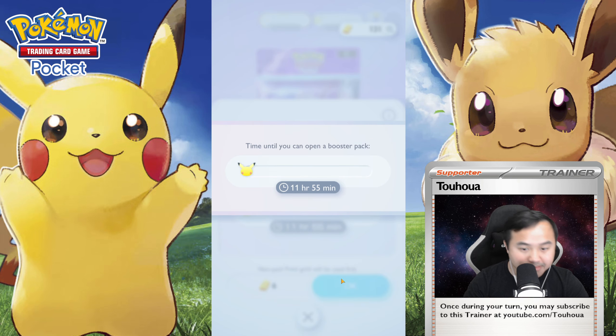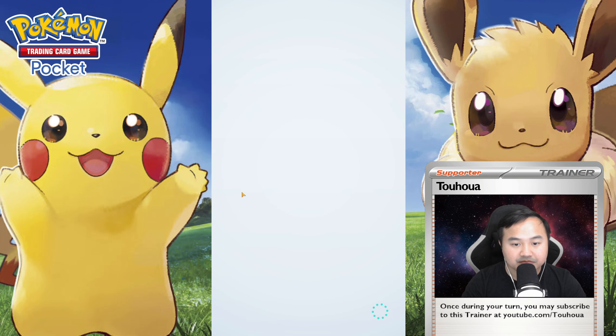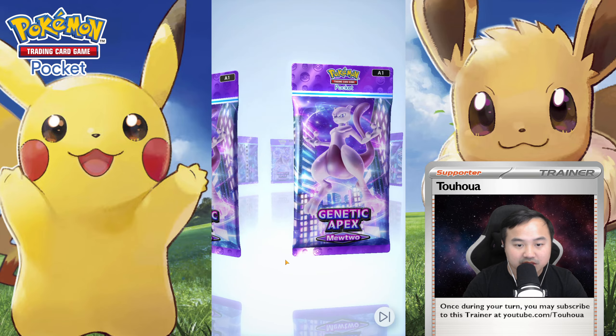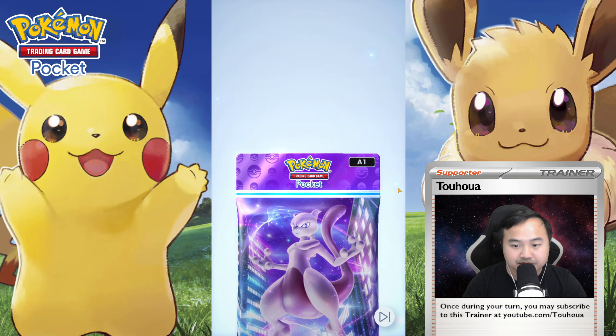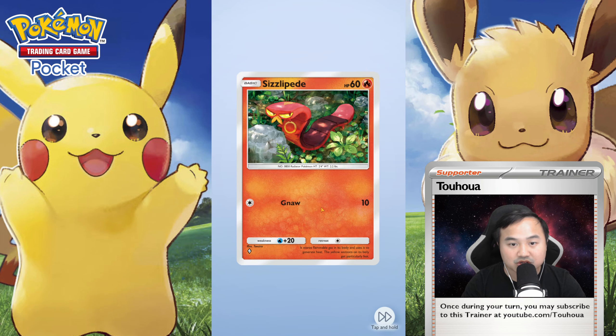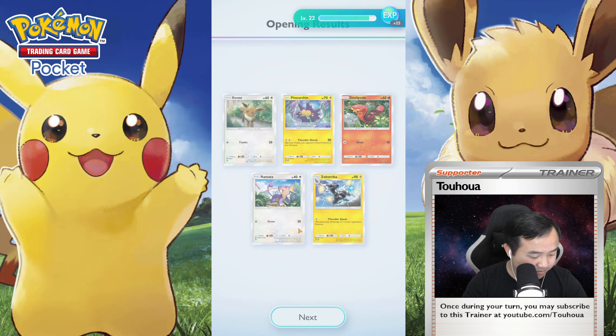Eighth pack — here we go, two more to go after this. We got Eevee, a Pinsertion, Sisolipi, the Rattata, and the Zepstrika. Nothing good on this one.